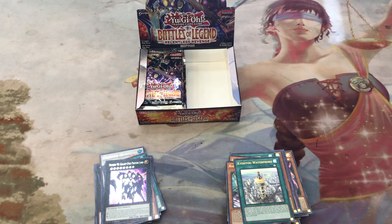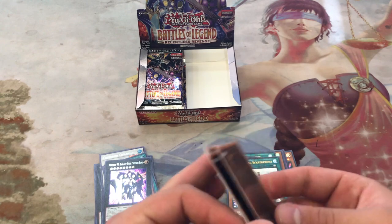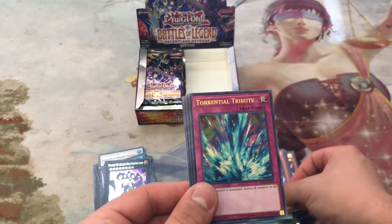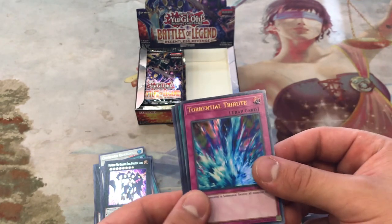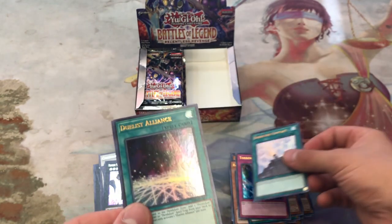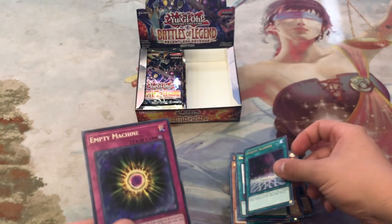Second Coyote Waterfront, Time with the Sky Star, Torrential Tribute — we want a couple of these in Ultra — Dark Lord Contract, Dualist Alliance, and Empty Machine.